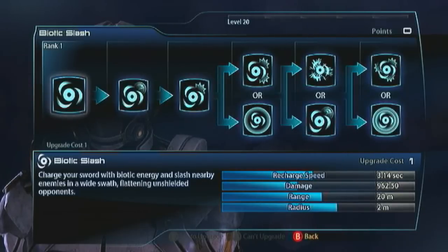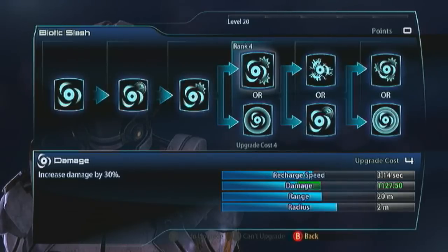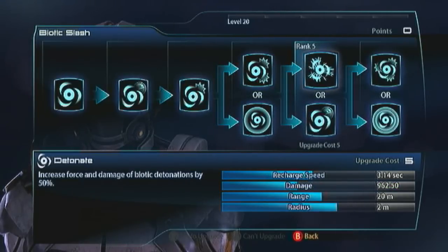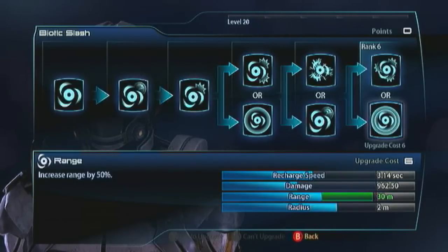If you did want to rock Biotic Slash, this is what I'd recommend: go damage for the first evolution, then take detonate for the next, and then you probably want range. That's an amazing 30 meters, so you can pretty much just hide behind a wall and throw it across the map - and steal kills and wreck team morale.